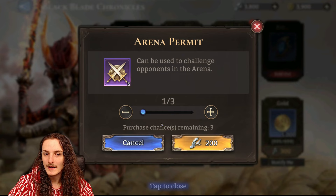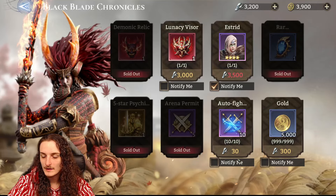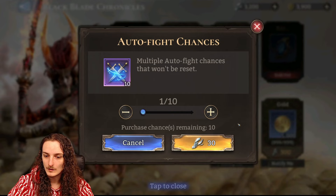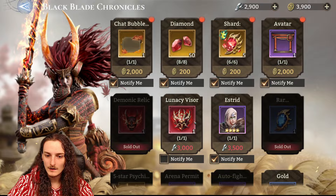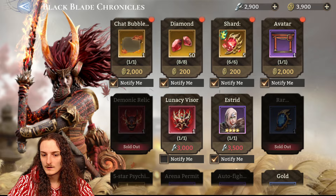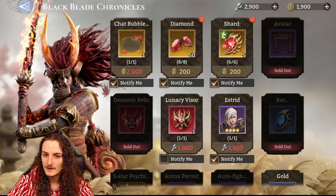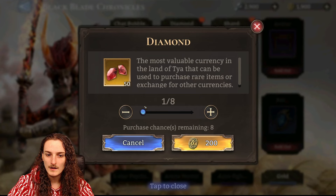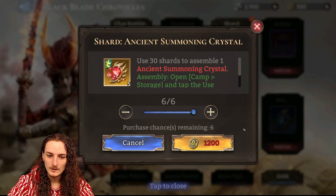You can focus on the psychic powers. Arena permits are actually quite interesting — you should get those so you can get your hands on Lady Alexandra earlier. Lunacy Visor is rare and hard to get, so you can definitely invest into that one too. The avatar border is just something you buy if you want to remember the event.